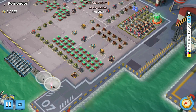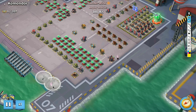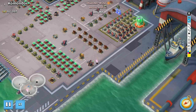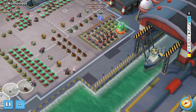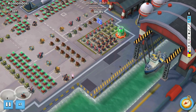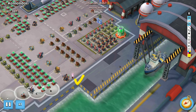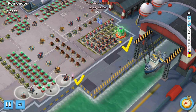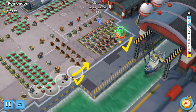Dropping two smokes, placing the second flare, and deploying my hero. As my troops are reaching this point, I'm going to drop the flare to this position so that my hero will remain ahead of my Zuka.